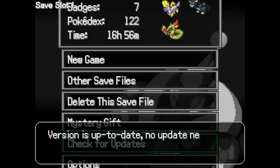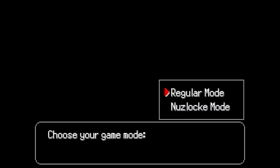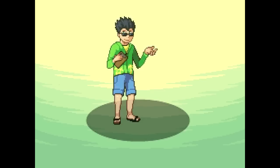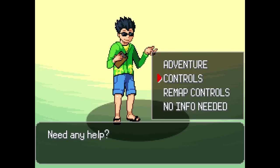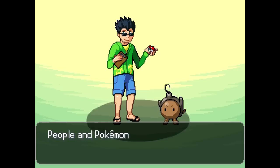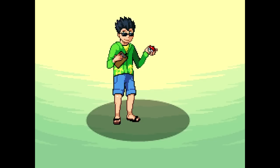We can pick those up in the Pokemon Mart, but what we're going to do instead is start a new game to check out the all-new playable character. Earnest Bambo himself is going to lay down the law on what's going on. I'm trying to remember that Iron Ball Pokemon's name - we might have even had one on our team.